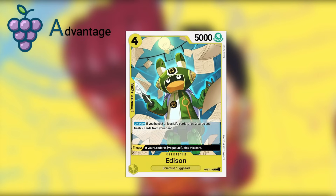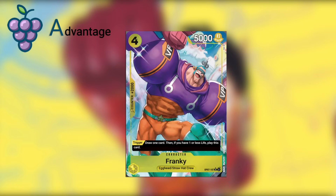Then we have Edison — a four-cost, 5,000 power body. It's a 2k counter which you'll definitely want to include. But if you choose to use the on-play effect, if you have two or less life cards, draw two and trash two. This is a stipulated draw two/trash two — you have to be at two or less, which is not as good as just a draw two/trash two, but regardless you should be aware this card can help you out in a pinch. Then we have Frankie — another 2k counter in yellow, a four-cost, 5,000 power body. The trigger is draw one card, then if you have one or less life, play this card. The draw one card is really good, and if you're at one life or less it comes out into the field, which is nice to have an extra body.